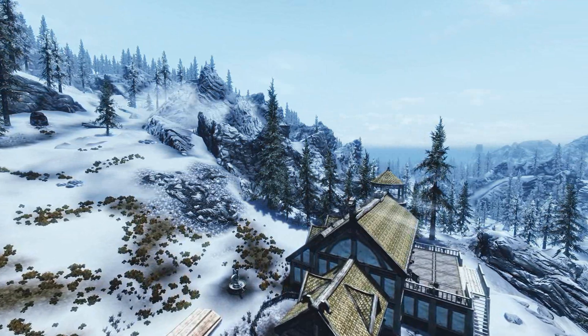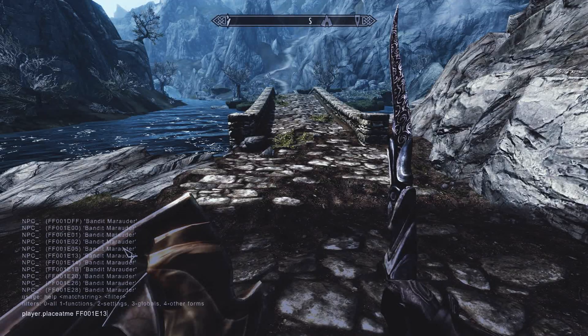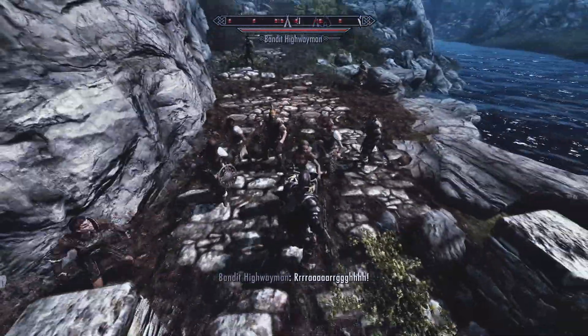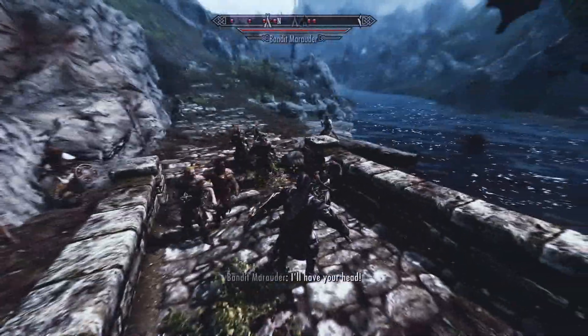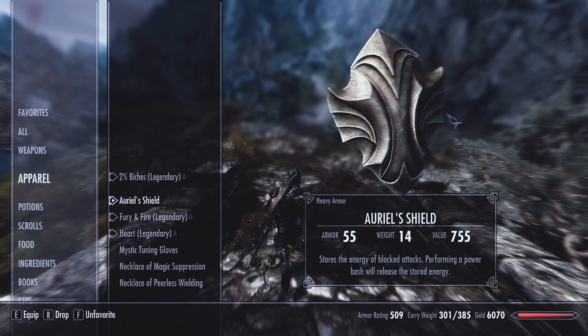Once you get the shield, head back on out. Find a secluded location somewhere in Whiterun, find the spawn code for bandits, spawn in 10 of them and watch the magic fly. You don't know how to use it? You don't know how it works, you say? Well let me show you, my friends. Both me and my eek have a shield each in this presentation to show you.